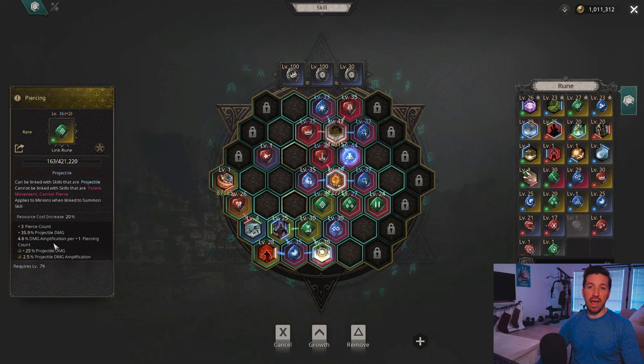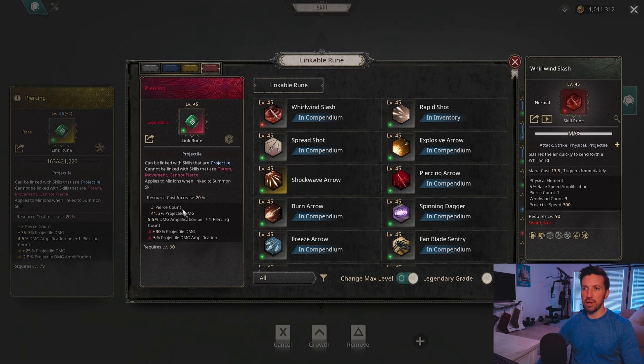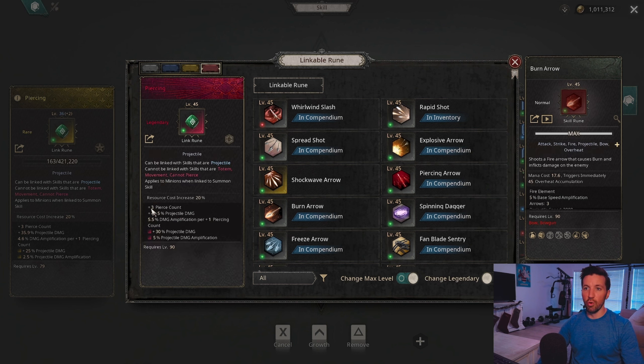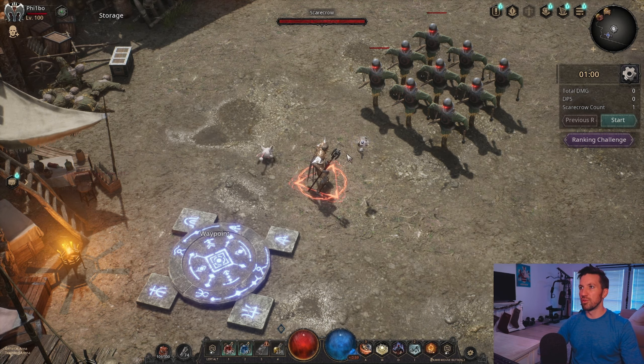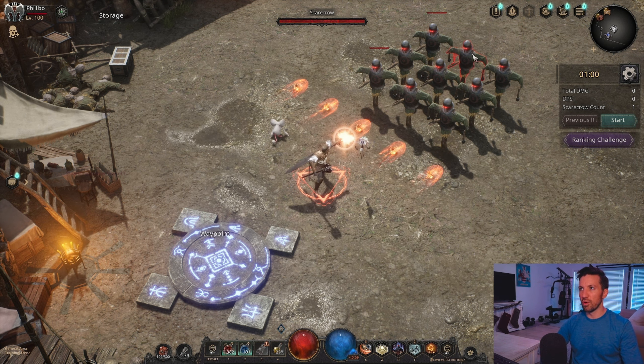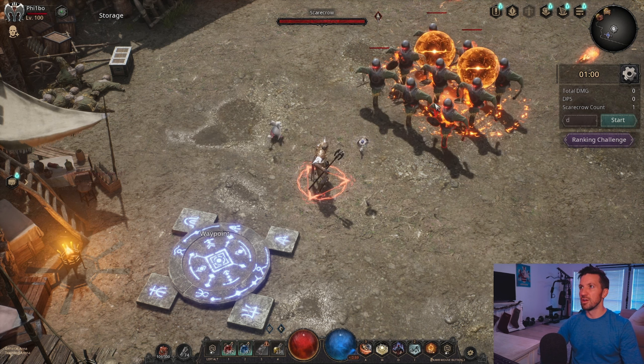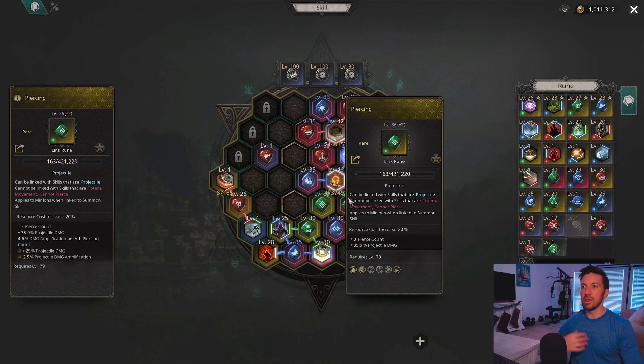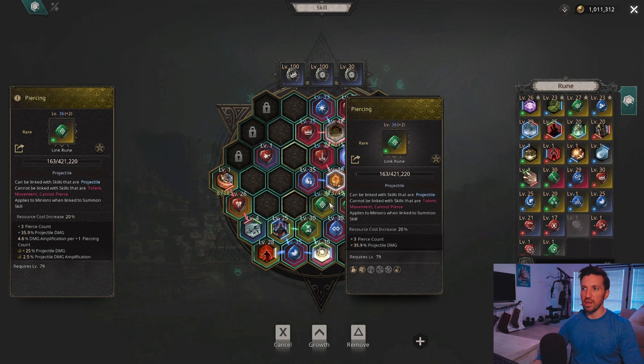Piercing adds additional damage amplification for every single pierce you have. Once awakened you get an extra plus one pierce with big projectile damage on top, eventually giving four pierce count — that's 22% amplification plus another five, with additional projectile damage on top. Your pierce count determines how many mobs your fireball can go through before it disappears, so with plus three pierce count you can hit three enemies before the fireball finishes. Piercing works really well with Parallel Multi-Shot for both farming and bossing.